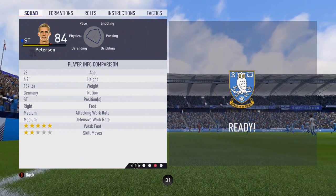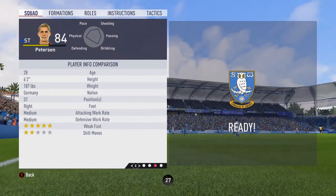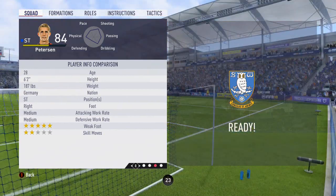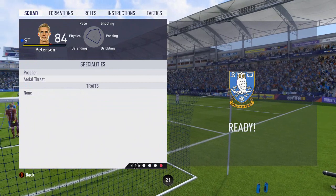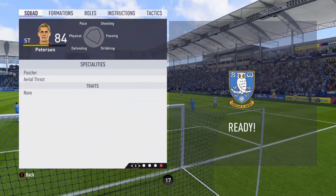He has a 5-star weak foot, 2-star skill moves, stands 6 foot 2, with medium/medium work rates. He plays predominantly in the striker position and he's only 28 years of age. Specialties are poacher and aerial threat, but no other specialist trait.